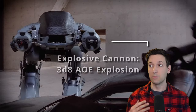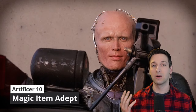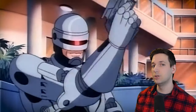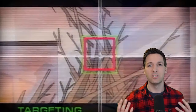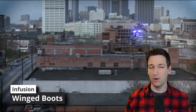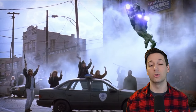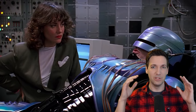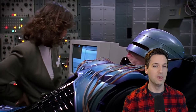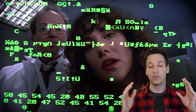At 10th level of Artificer, you get upgrades to your infusions and the feature Magic Item Adept — while everybody else can only attune to three magic items, you can attune to up to four. You can also craft magic items faster. With more infusions to learn, the two I'd focus on are Winged Boots: you already have the spell Fly, but I love the idea of an actual item like a jetpack to let you fly. Also, a few times in the films someone tries to get into your mind and distract you, so I'll grab Mind Sharpener — described as sending a jolt to your brain when concentrating on a spell, letting you retry a Constitution saving throw to maintain concentration.